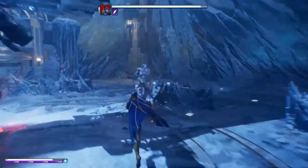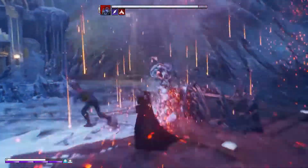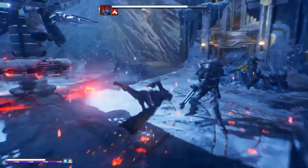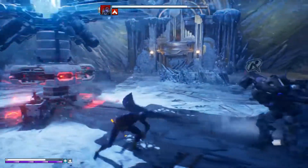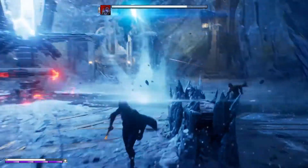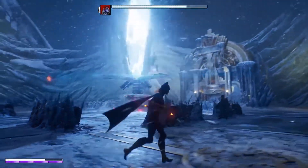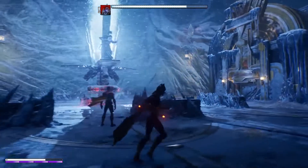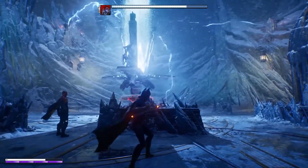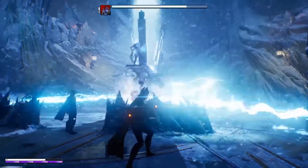An important element of Gotham Knights is that as the player increases in power and ability, their foes keep pace. So confronting a villain like Mr. Freeze can be a very different proposition at level 5 or at level 15 — and not just in terms of stats, but in the kinds of attacks and defenses they bring to bear. And that was just a short peek at Gotham Knights. We're going to have more to show you in the future.